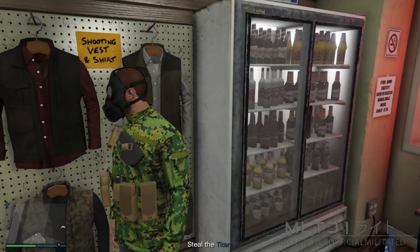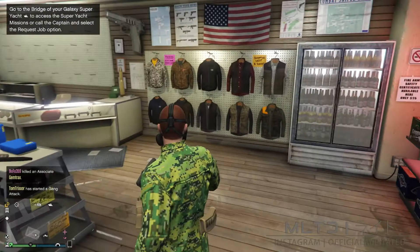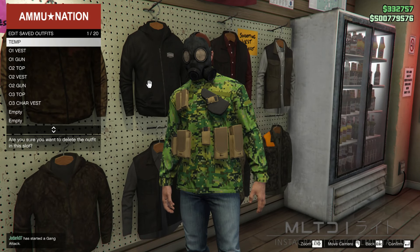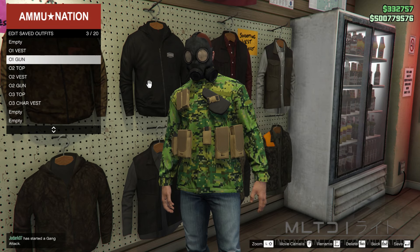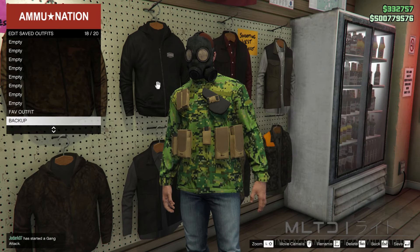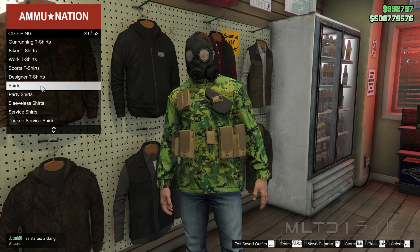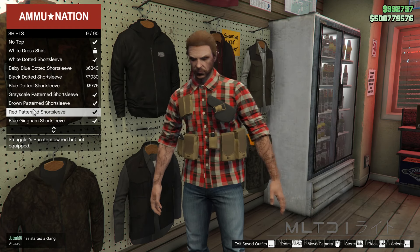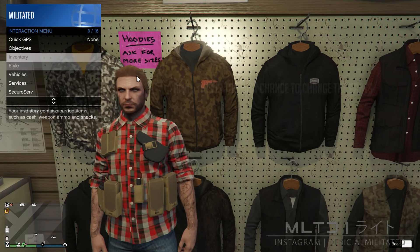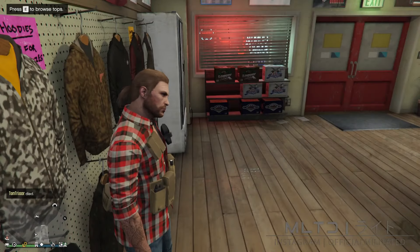If you spawned in with the chemical mask and no plate carrier, open your phone and quit the job. This will take you back into a free mode session. Head inside Ammu-Nation, go into the top section and into edit saved outfits. Delete the outfit called Temp in outfit slot one — please don't just leave it there as it will mess up what we're about to do. Save the outfit you're currently wearing into a different empty outfit slot. We're now ready to select the top we want. Go back into the shirts category — the pouches stay on the front of the shirts even though we're switching through, which you normally can't do. Purchase the red pattern short sleeve, or a different one if you prefer. Note that you can only do this with Cayo Perico pouches, not the Diamond Casino black pouches.